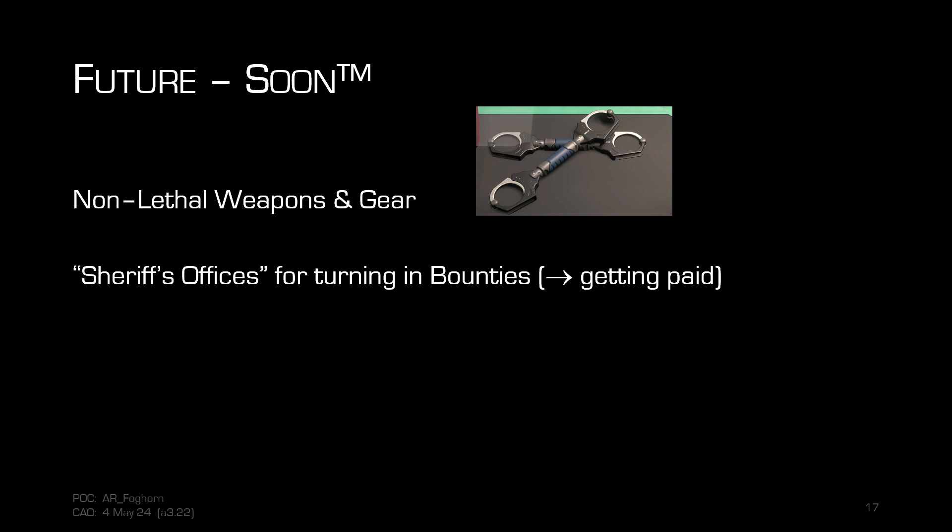Coming in the future: they are working on non-lethal weapons and gear, so bounty hunting will be changing. Right now, bounty hunting just means you go out and assassinate the target. In the future, they'll have things like manacles, tasers, and knockout gas, and you'll have to figure out how to actually capture the target. They've partially implemented this for ship-to-ship with soft death — you can pound on a ship until it soft-deaths, then stop shooting so it doesn't blow up, then board and capture the target non-lethally.